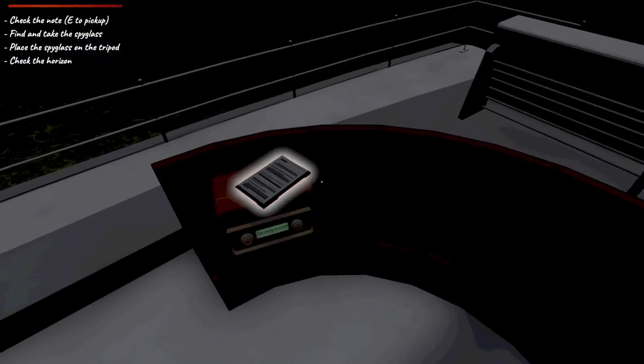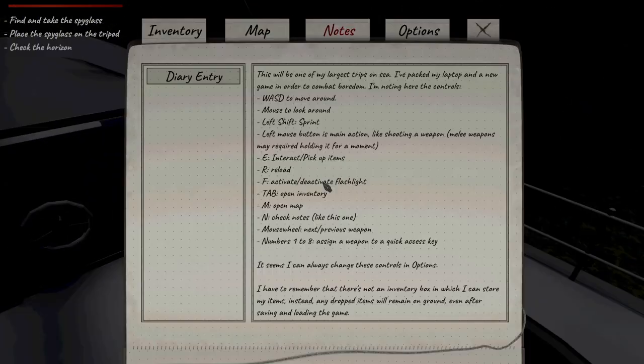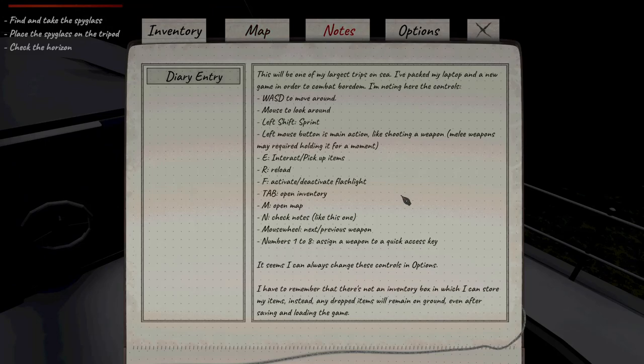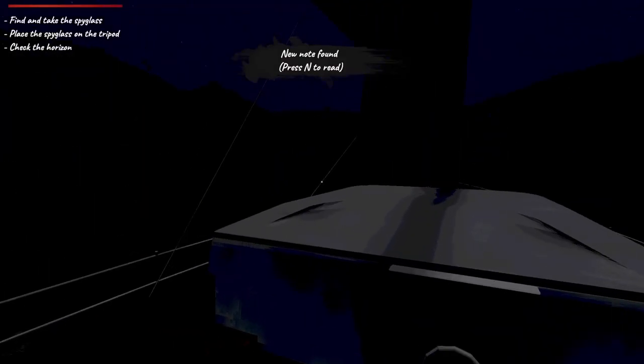So let's see. Check on the note. New note found. Diary entry: this will be one of my largest trips at sea. Thank God I've taught myself how to move around. Seems as if I can always change the controls, and I need to remember there's not an inventory box, so I need to drop items. Okay, that's interesting.